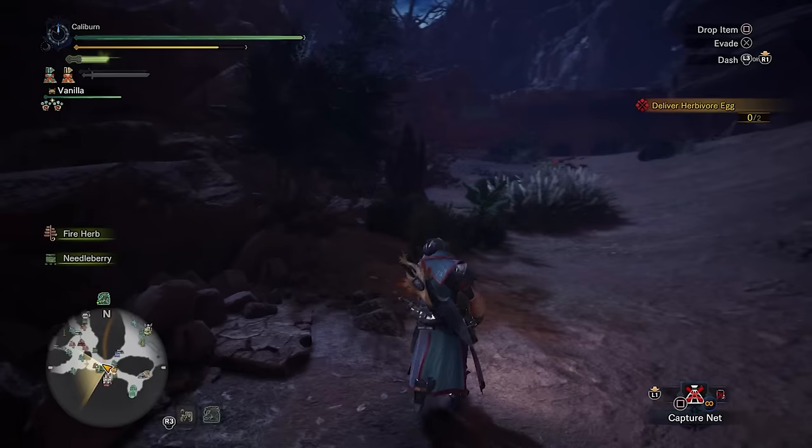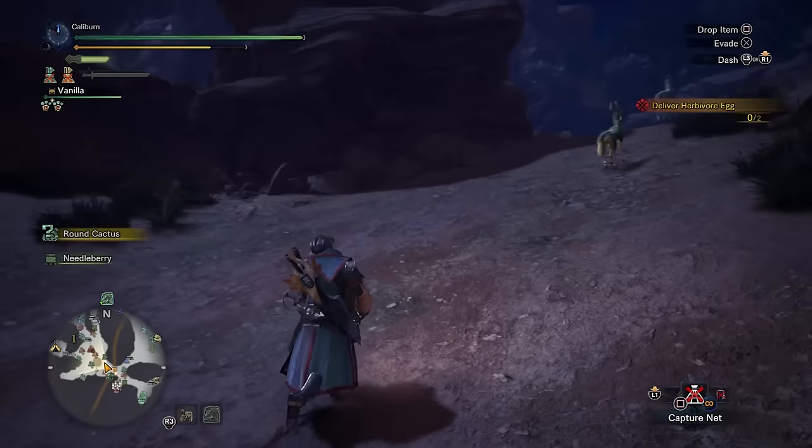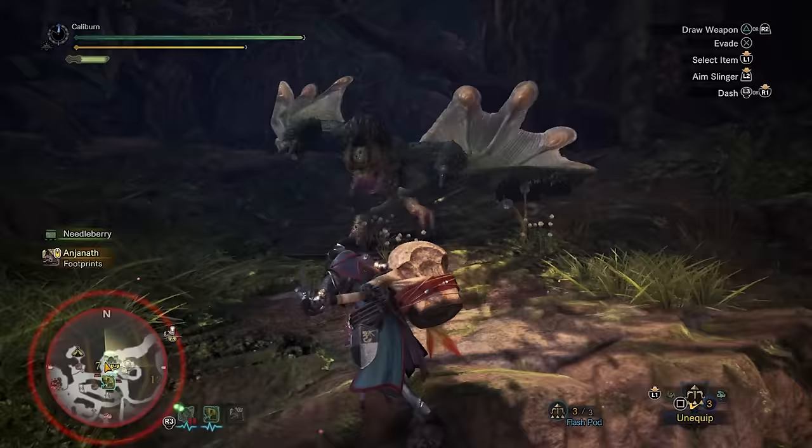The Kulu Vambraces have Pro Transporter, which makes carrying herbivore eggs or cannonballs a lot less tedious. This is a nice pickup if you can spare the materials, but it should only be used during quests where you need to deliver eggs or against Zora Magdaros. Stick with the Guardian set otherwise. The Kulu Beak will have to tide you over for a little while.